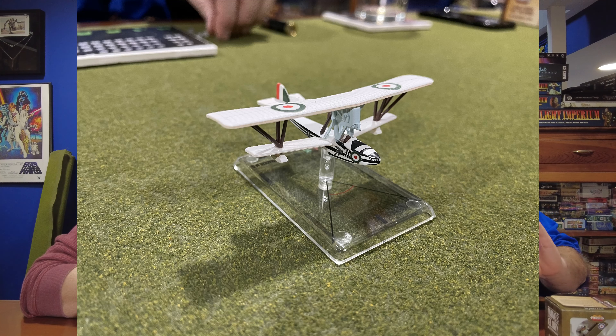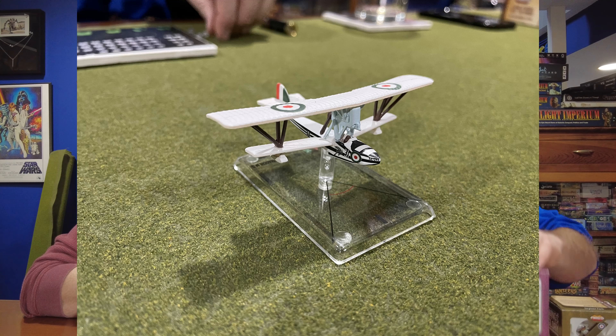The second and biggest plane is the Machi M5 — it's a big Italian plane, and it's actually faster than it looks. That has Heat Ray Dodging, which allows it to ignore damage from a heat ray twice per game. It works by letting you discard the heat ray damage card and draw another one. So it's a little bit of push your luck — if it's really bad, you can get rid of it and hope for a not-so-bad result. I haven't used that ability before, but I came really close last time, and I want to give it a shot this time.